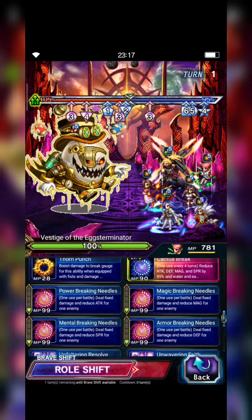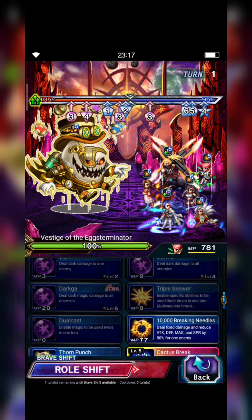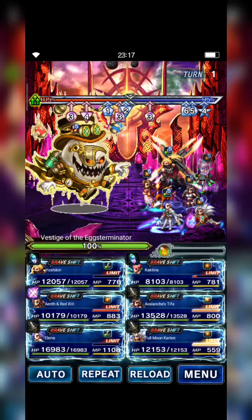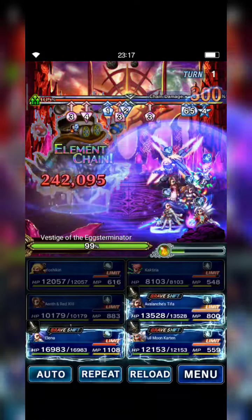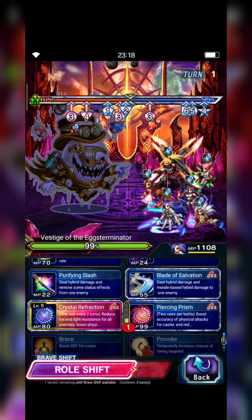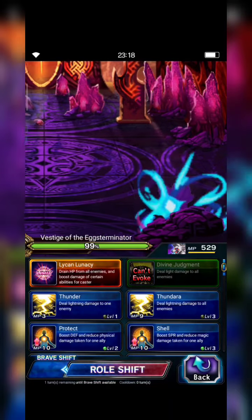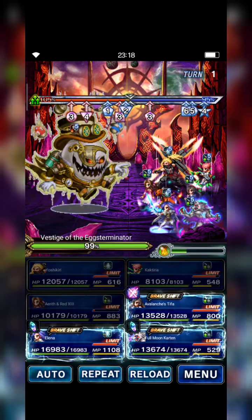I think this is enough. Eryth casts Limit Burst. Kakteria is gonna cast Armor Breaking Needle, Unfaltering Resolve, and Sacred Oasis to imbue, and also Imperial Water by 135%. Elena casts Piercing Prism, Blade of Salvation, and Crystal Refraction. Carton shifts to Brassive Form and casts Feral Frenzy. TIVA casts Limit Burst — here we go.